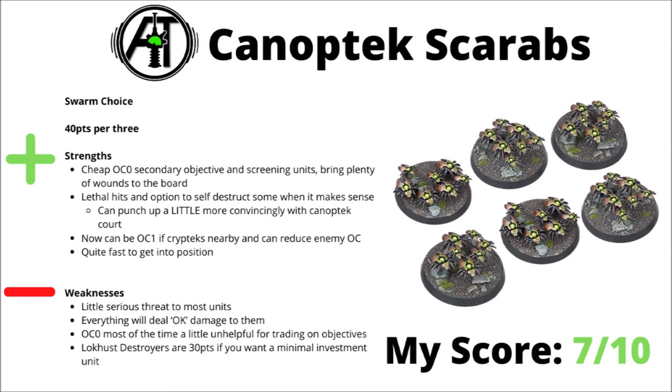Their counterparts are the Ophidian Destroyers — again 100 points for 3 or 200 per 6. They move fairly fast and have inbuilt Deep Strike, and their main trick is to tunnel on and off the board. Perhaps the biggest reason to take them is to have one squad jumping around doing secondary objectives, though that tunnelling trick is kind of redundant as everyone can do that in Hypercrypt, so they're less good there. I would say they probably don't really have the damage output to be a big frontline unit like the Skorpekh — only Strength 4 means they're just far less relevant against a lot of mid-toughness targets. Overall I've chosen to rate them a 6 out of 10.